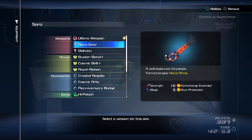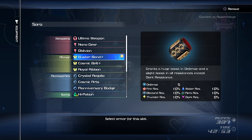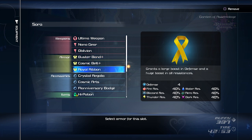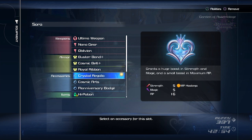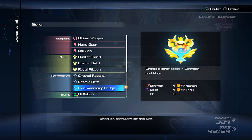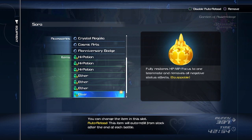For equipment in this fight, I use the ultimate weapon. The other keyblades don't really matter. For armor I use Buster Band Plus, Cosmic Belt Plus, and Royal Ribbon — they give you a lot of defense stats. For accessories I use Crystal Regalia, Cosmic Arts, and Flan Badge — they give you a lot of damage stats. For items I mostly use high potions to heal and ethers to regain magic, but if you want you can use elixirs if you have them to spare.